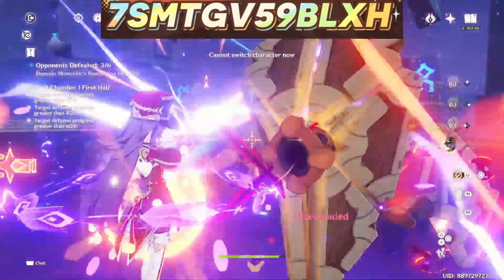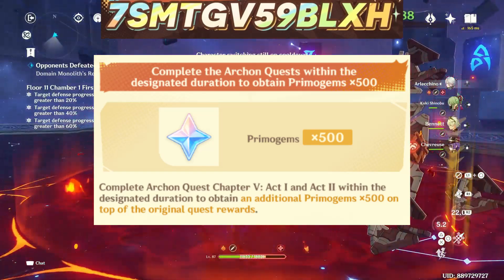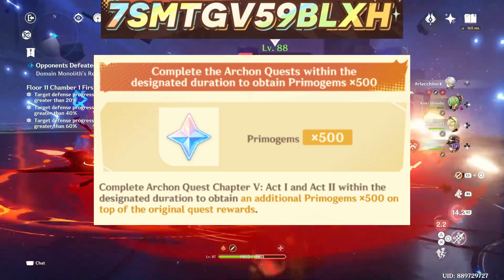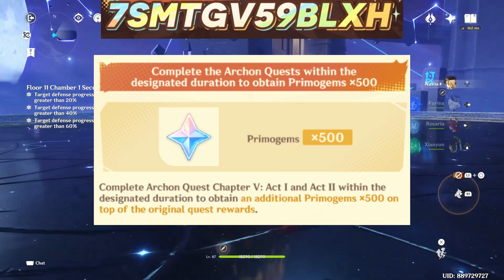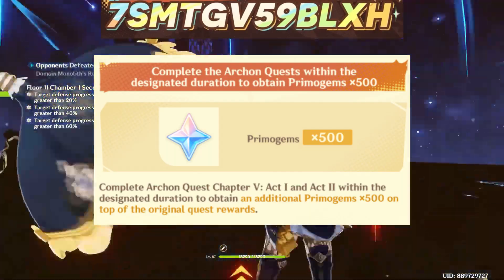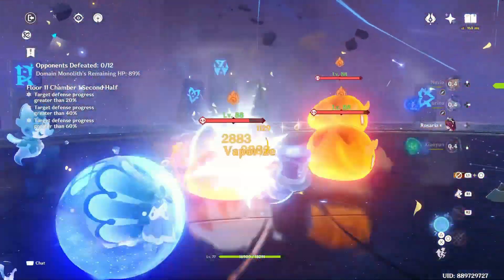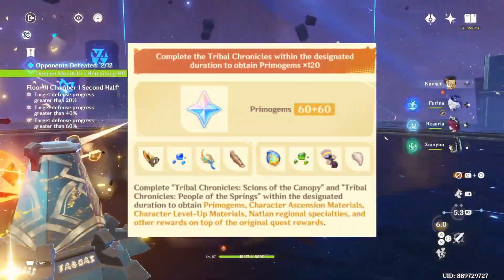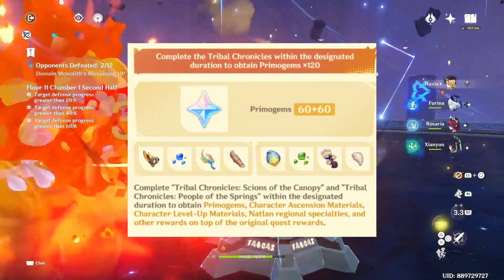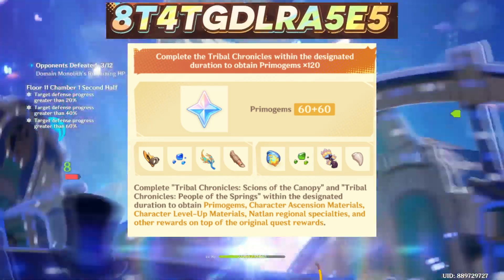Starting with the reward system: the Archon quest in version 5.0 of Natlan will include two acts — Act 1 and Act 2. Upon completing those two acts within a specified time, we will get 500 extra primogems alongside the intertwined fates from completing them. Additionally, completing the test runs of new characters within a specified time will reward an extra 120 primogems before the trial time runs out.